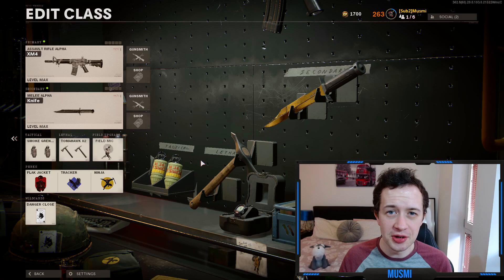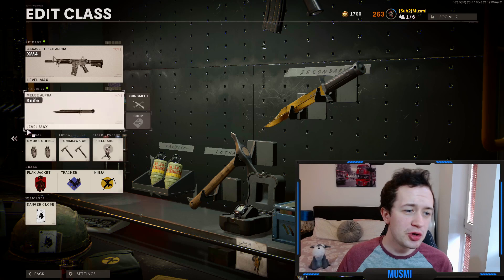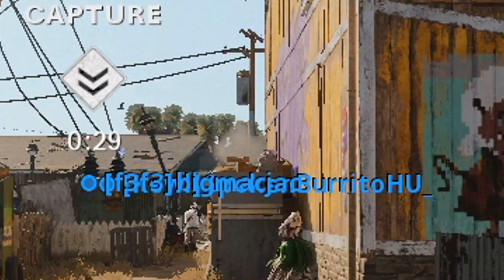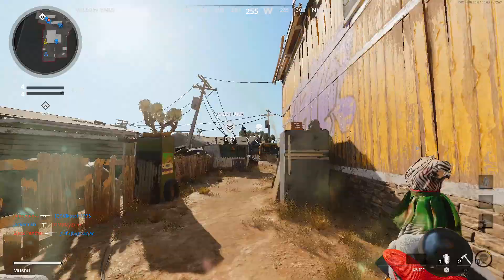This is the class we're going to be using to get these camo challenges done. We'll ignore the primary and the knife since there are no attachments. For the tactical, we use smoke grenades. These are really good for breaking lines of sight and closing the gap on your enemies. You can also hide inside of them, and when enemies try to push through, you just stab them. Smoke grenades are by far the best for general knifing use.